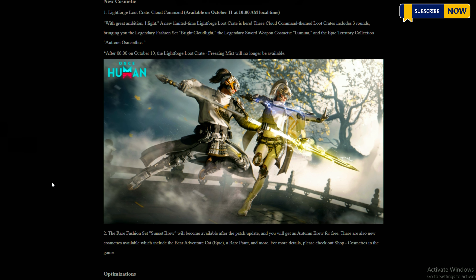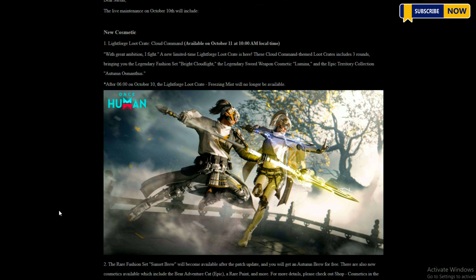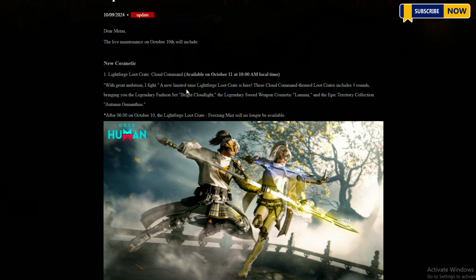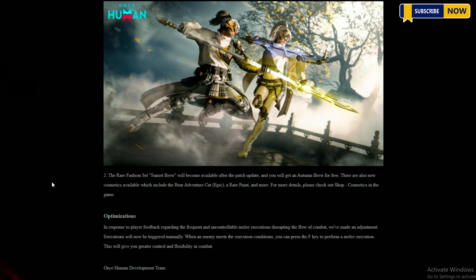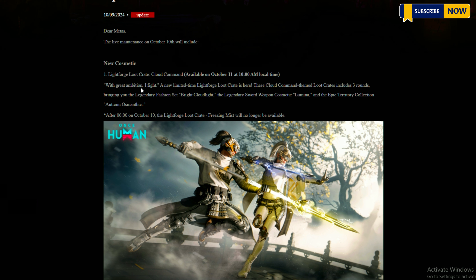After 6 o'clock on October 10th, the Lightforge Loot Crate Freezing Mist will no longer be available. The rare fashion set Sunset Brew will become available after the patch update, and you will get an Autumn Brew for free. There are also new cosmetics available, including the Bear Adventure Cat epic, a rare paint, and more. For more details, please check out shop cosmetics in the game.